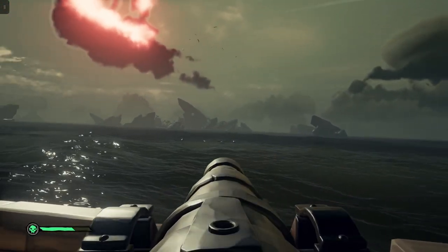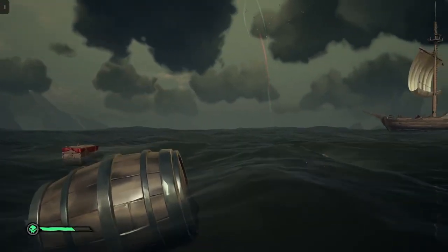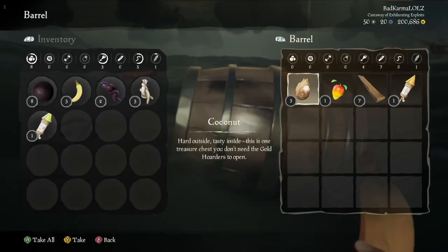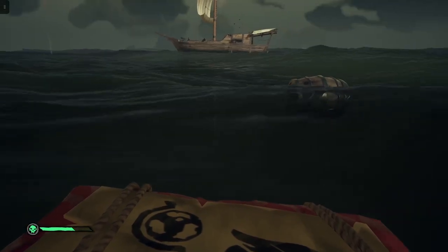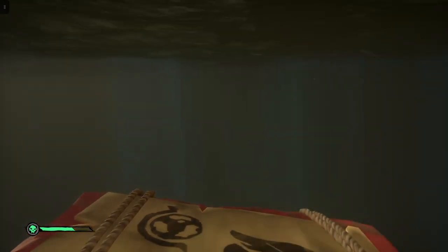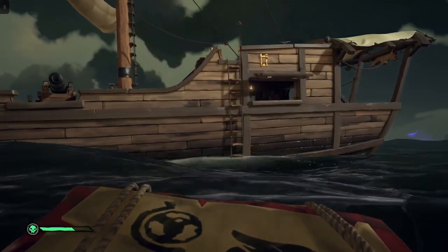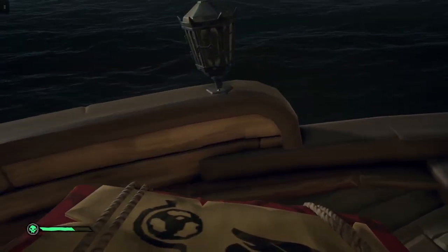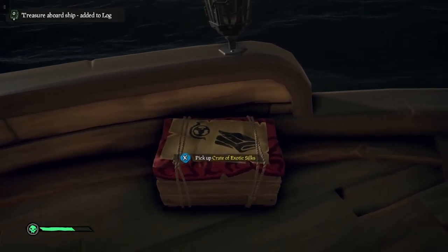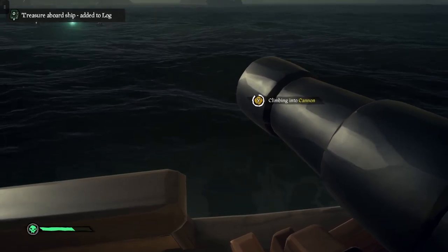Okay, I need to aim the cannon first. Perfect, look at that. Oh, we found a chest! Okay, let's go and take this chest back — any sharks around the area? No, I don't think so. There's also something shiny in the water. I've never seen this chest before and I didn't even read it — I'll read it once we get back up here. What is this chest then? A crate of exotic silks. Okay, let's now go back and see what that glowing thing was.